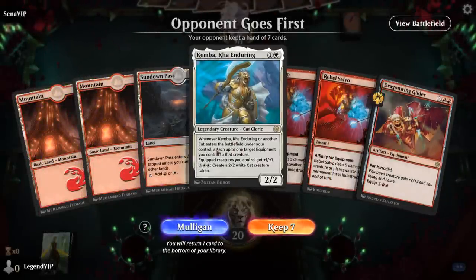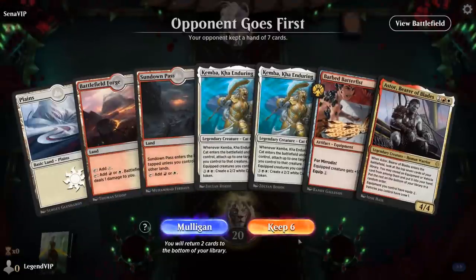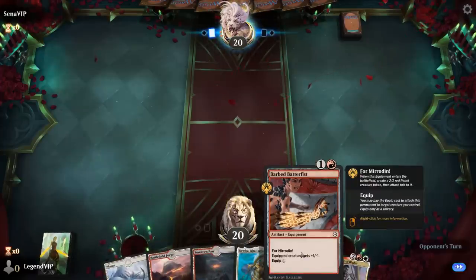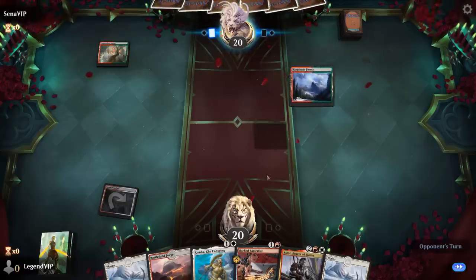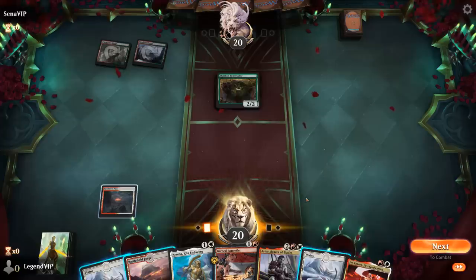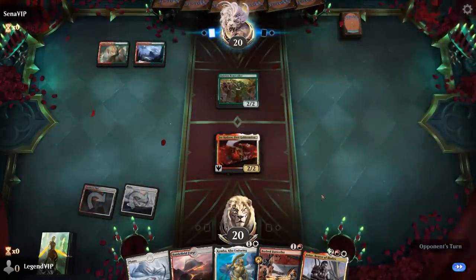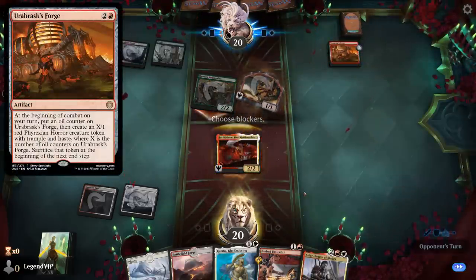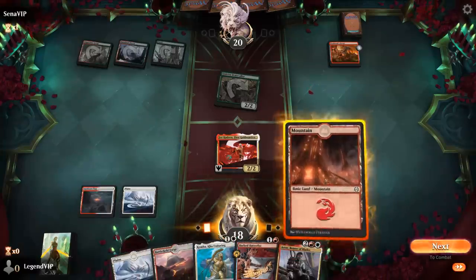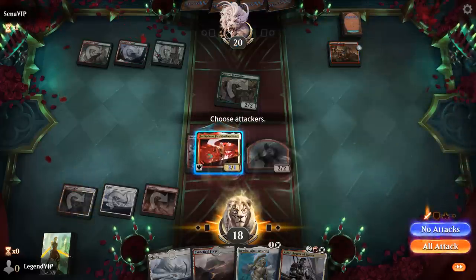Game two — we're on the draw, hand is lacking cheap equipment so not great. We mulligan and get a better hand. We'll curve Batterfist into Kemba. We might not even want to move equipment since we can just hit for four. Opponent is interesting — if we play Jorkadine next turn we could play a Batterfist, equip, and draw. Opponent's Forge makes a 1/1 which we can block for now. We'll stick to the plan — still have a 2/2 on defense as we hit for four and draw.